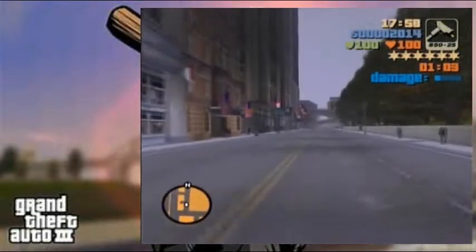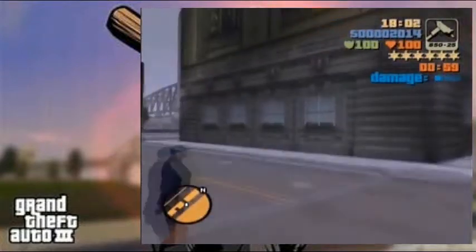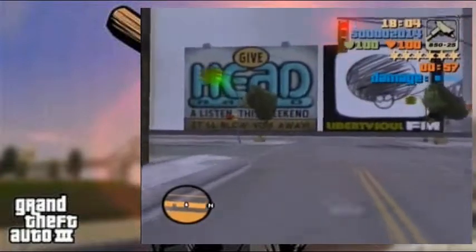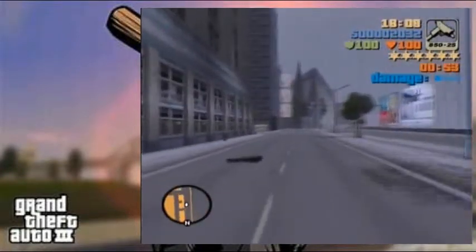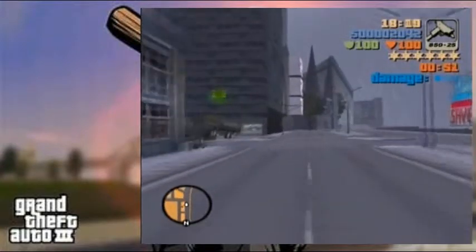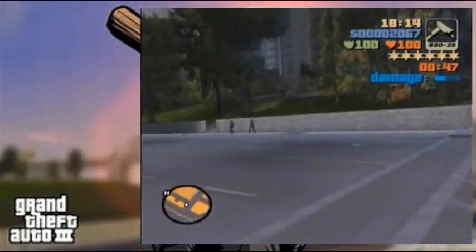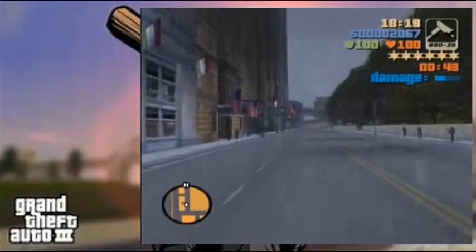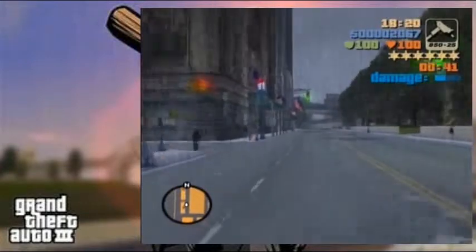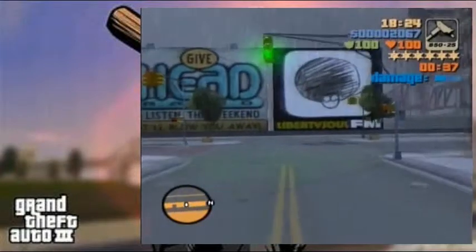I've got about one minute to go and I'm just leading the police down the garden path. All I'm doing is literally going around the corner, just driving around and they can't do a thing. Despite the fact that I've got full stars, they can do nothing — I've got 40-odd seconds, it's all good. And you get the damage meter as well, the same damage meter that the Oriental Gentleman got. Fantastic — you can't go wrong with it.